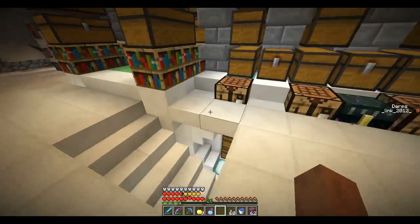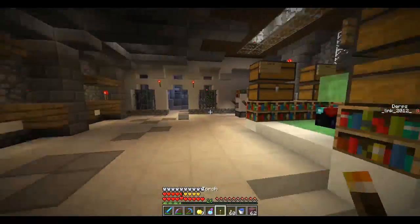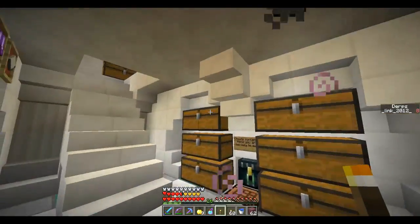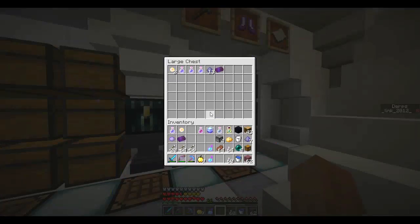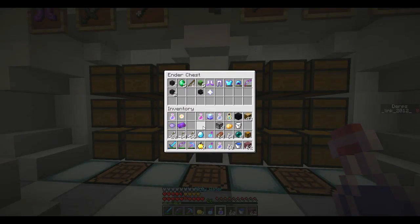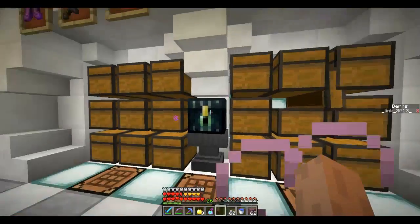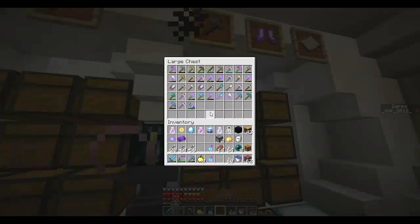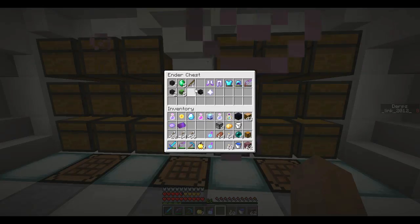I guess we have to put everything away after all of that. I wish I had a junk chest — I guess we can consider these junk chests. We're not going to use a lot of this. Lots and lots of Mermaid Tears, which I'm glad for, because those things are pretty good.